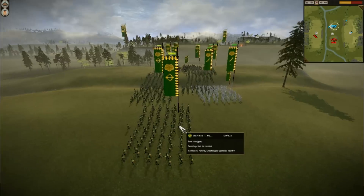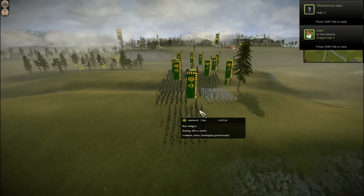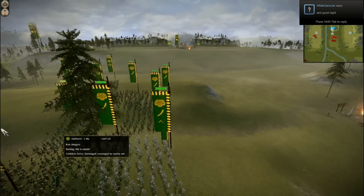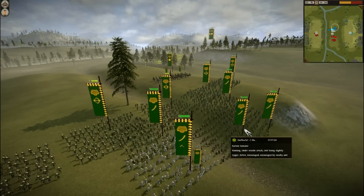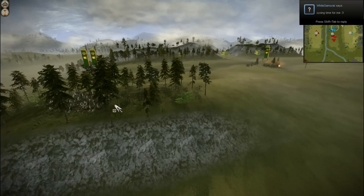You can see my army here. I've got a Yari Samurai at the bottom. Behind it I've got five Yari Bow Ashigaru. And then in the front I've got one veteran unit which is the Kaji no Seiko, and then some more katana samurai — that's three katana samurai there, and there's one more, so that's four.